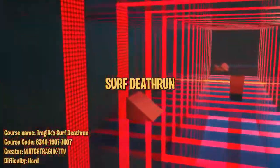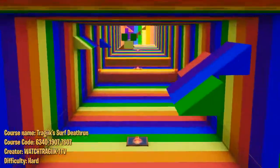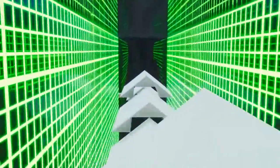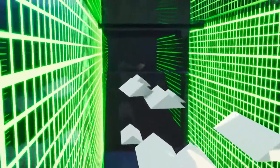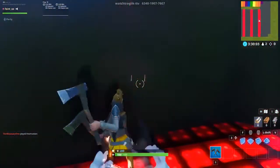This first map is a ton of fun. It's Fortnite's version of CSGO Surfing, and it's done pretty well. There are six levels, each of which has its own unique surfing obstacles. The goal is to slide and jump on each obstacle, maintaining as much momentum as possible so you have enough speed to make it to the end. This course is pretty difficult, so here are a couple of tips that we learned.